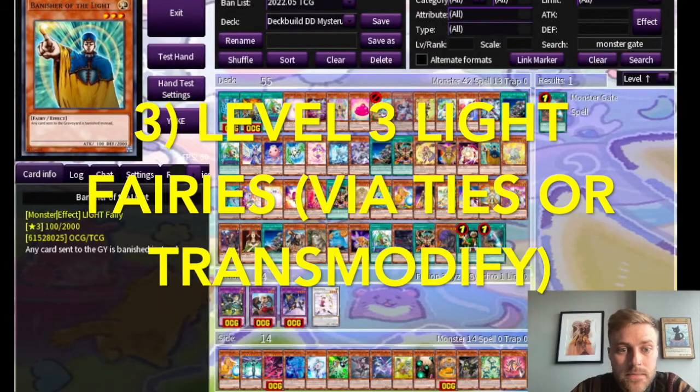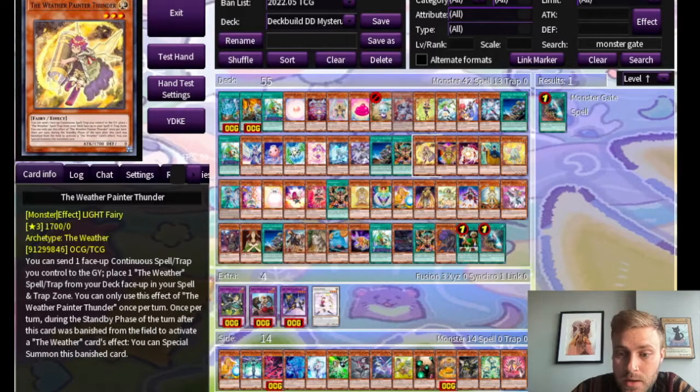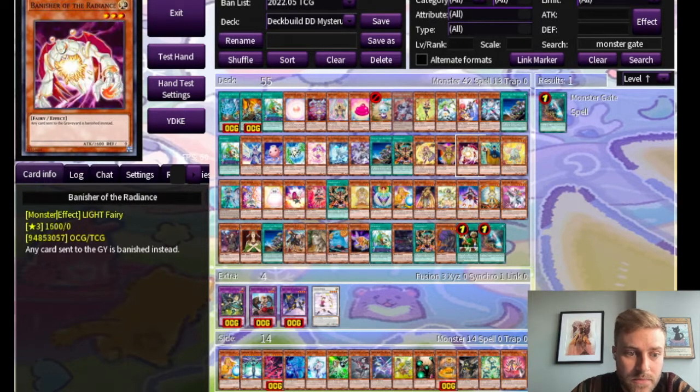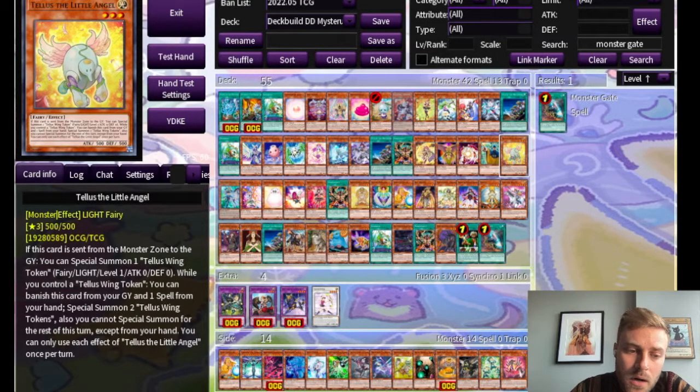Next up we have level three light fairies, which can be accessed through either Ties or Transmodify on Hugin. The first is Weather Painter Thunder — if you are doing a Weather Painter strategy, this could be fun because you can add a continuous spell off of Munin first, and then you'll have something to send to the graveyard with Thunder. Agent of Creation Venus is very good in Agent decks. Both Banisher of the Radiance and Banisher of the Light have the same effect: any cards sent to the graveyard are banished instead — you can summon two of them just to be extra frustrating. Tell Us the Little Angel is a newer card I haven't seen anybody use, but it seems very cool. Just a reminder that Destiny Hero Plasma has 600 defense and is therefore searchable off of Cupid Pitch, so you could get it into your hand if you got this onto the field or in the graveyard.